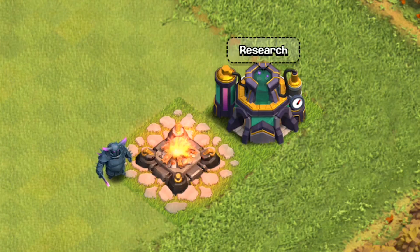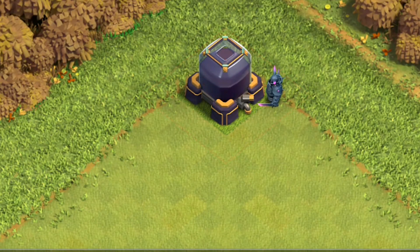At level 2, the PEKKA grows in size and the tip of the sword turns to an elixir-colored pink. Starting the attack: 1, 2, 3, 4, 5, 6, 7, 8, and 9 hits.